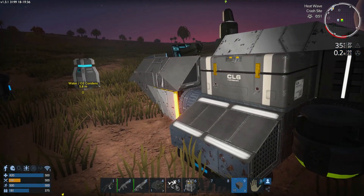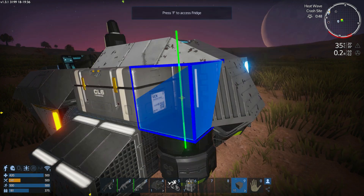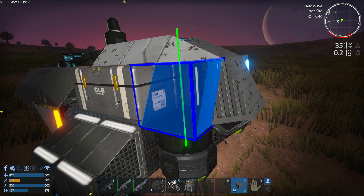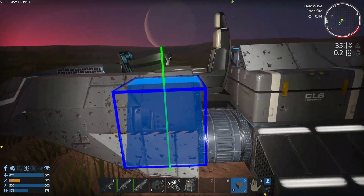Let me turn the power on so that it can stay nice and refrigerated. I kind of like that little thruster thing they got going on right there. I don't have a color tool, but that's basically it.